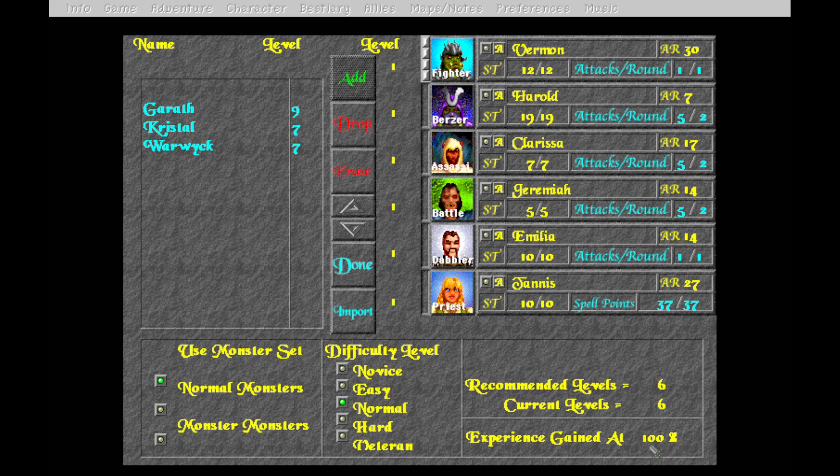Let's begin a new adventure. Our party order: Vernon the fighter first, Herald the berserker, Clarissa the assassin - I usually like two fighters then the assassin - Jeremiah the battle mage, Emilia the dabbler, and Tanis the priestess last. These are different difficulty levels that affect how experience is gained and enemy strength and tactics. We'll do normal difficulty at level one - we don't need it any harder than that.